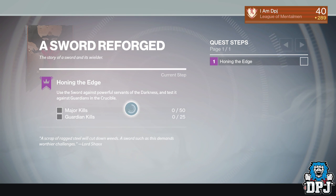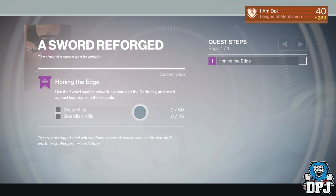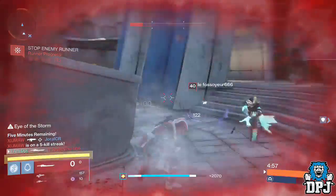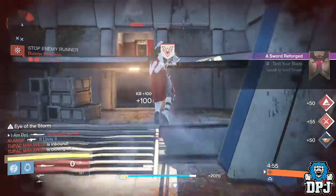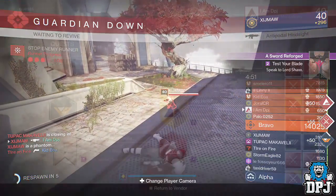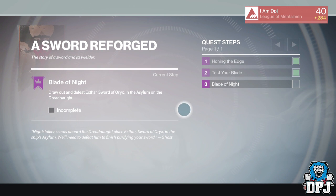Once you have done that quest for that legendary sword, the next step is to get 50 major kills and 25 crucible kills with the sword. The major kills I did on Earth on the ground, but there are many places this can be done. The crucible kills can be done without heavy ammo — you can just run around with the sword and get kills. Although not too easy, it's easily the most fun I've had in PvP in forever.